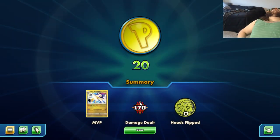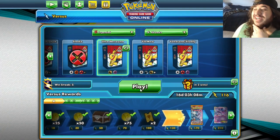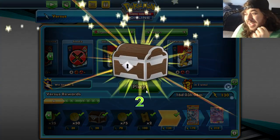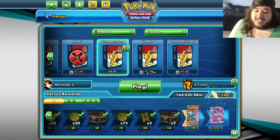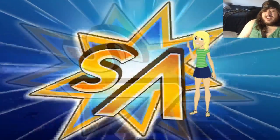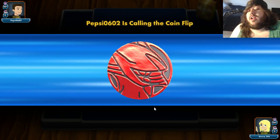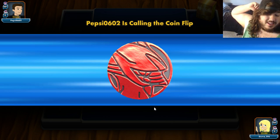Our opponent auto-concedes! We would have retreated and forced them to need a Switch since they didn't have Tag Bolt on their active. We ran so hot that game — we hit everything. We would have done 170 and discarded their energy, maybe even gotten Garbodor online. I don't think Pikarom is the play in expanded. Anyway, we won that game.